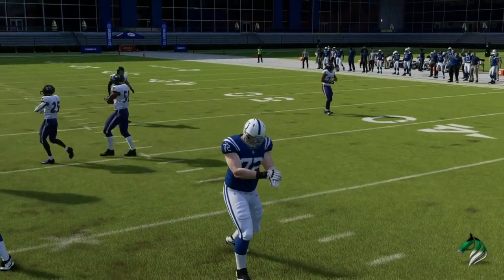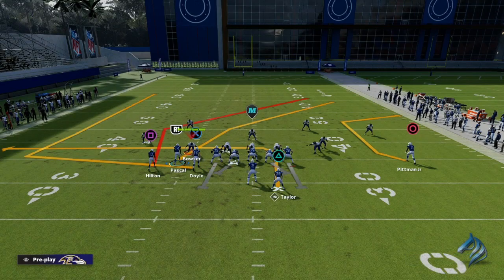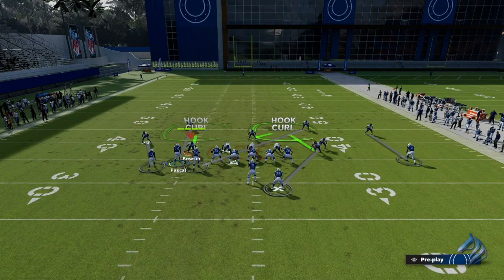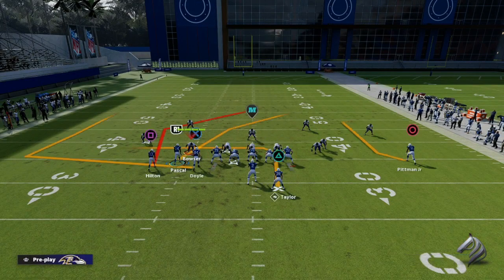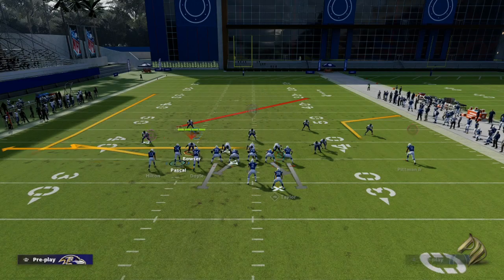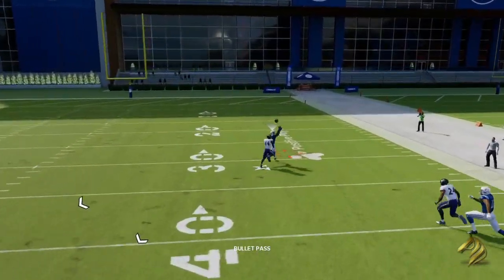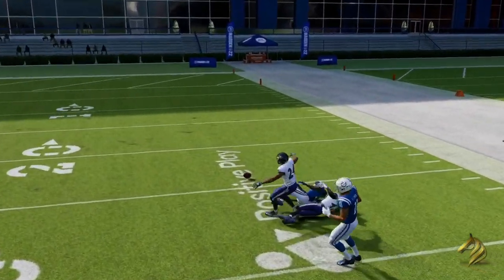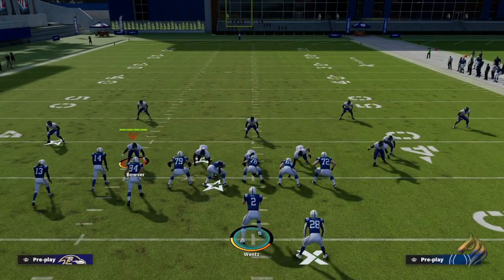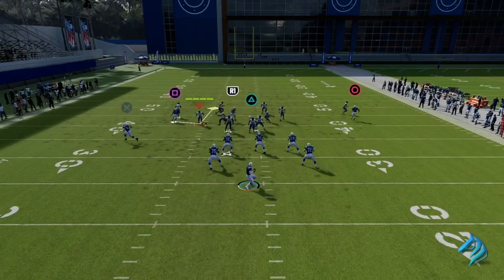I'm going to make sure that the bunch is on the wide side of the field. Right now we have Marlon Humphrey on the outside and he's guarding Ty Hilton. On the defensive side we're just running man coverage — everybody's manned up, we're sending no pressure — simply because we want one-on-one situations between Marlon Humphrey and the other guy. Right now he looks open; as soon as he touches it you're going to be able to knock the ball out every single time.